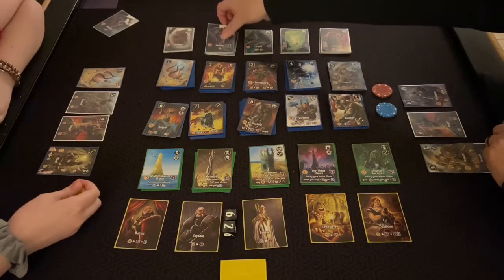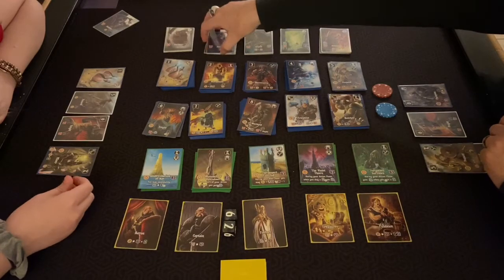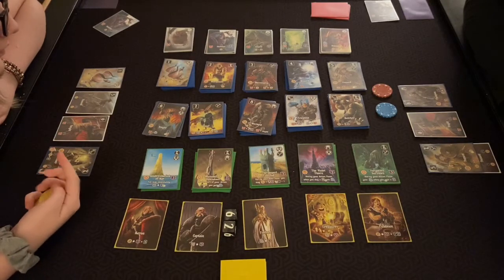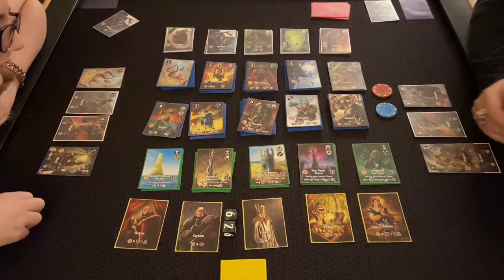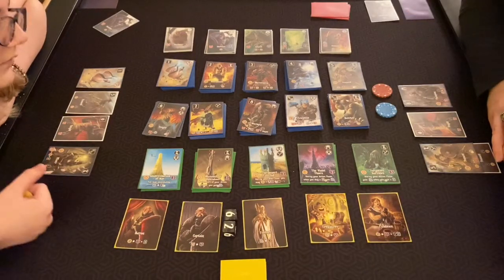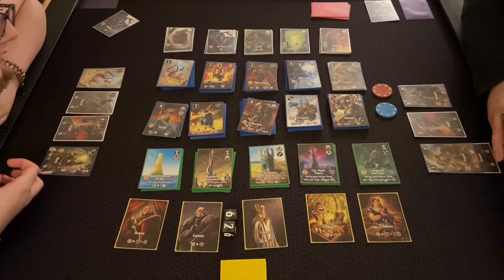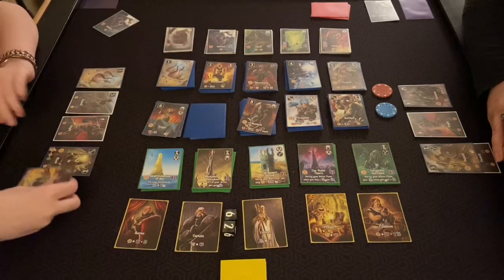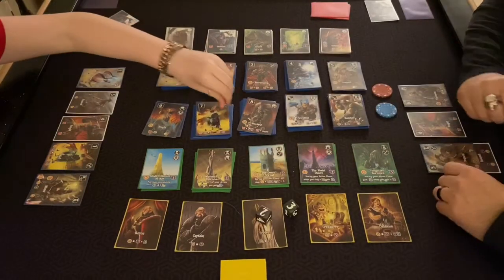These monsters progressively dig through the pile, so sometimes you reveal stronger ones underneath — it's kind of hard to decide when to fight. Sometimes it's easy to forget that you can fight and then do something after. I pay two but then she could buy for five — so you're revealing the stronger ones. That might be why the warlord is so cheap.